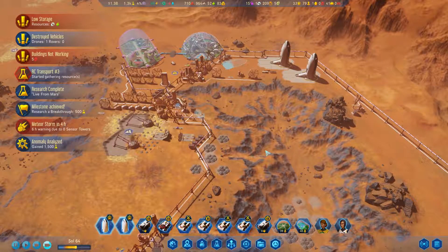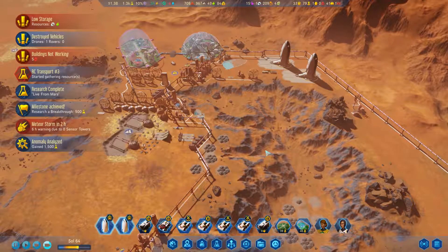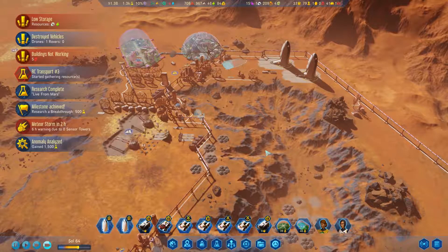Hello everybody and welcome back to another episode of Surviving Mars, where we are building a colony on the Red Planet. We are playing as Japan. My name is Amador and I hope everything is going well for you today.